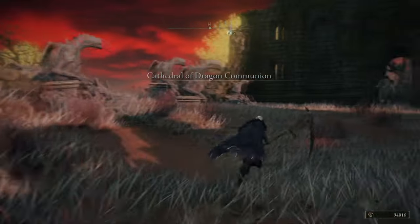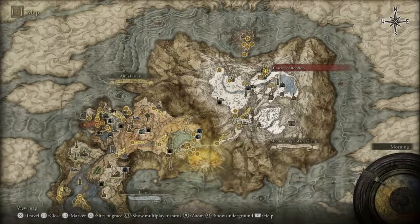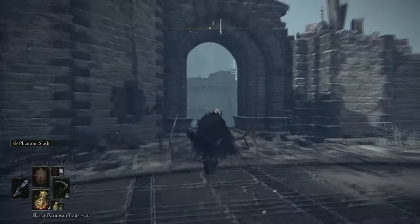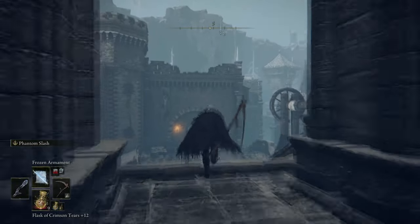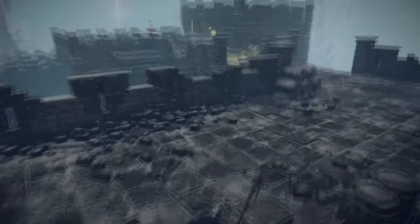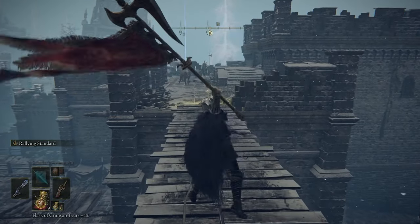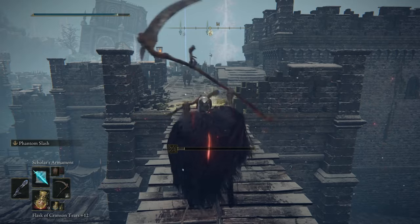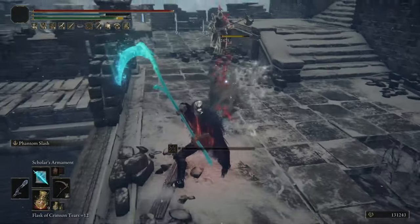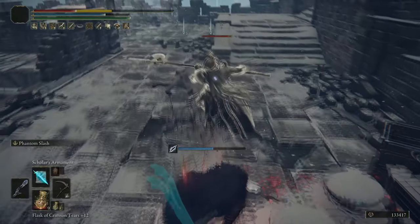If you do get bored and want to go somewhere else, there is a separate area in the northern region of the snow biome, and this is a little bit of a nightmare version. When you get up here there is going to be the enemy you want to farm, but there are also going to be two white wolves which get quite frustrating — you can't fast travel until you've taken all three of them out because they aggro. This is another viable option depending on your build and how quickly you can take things out.